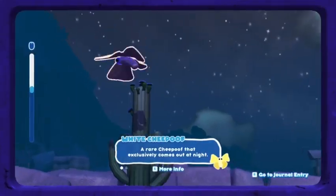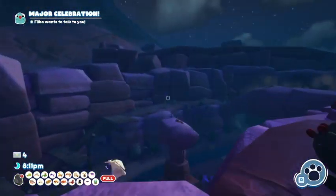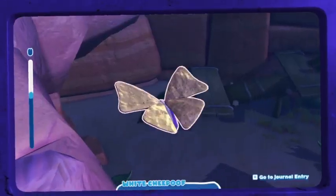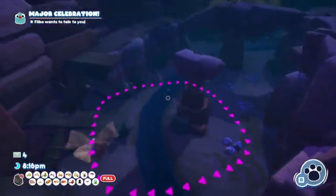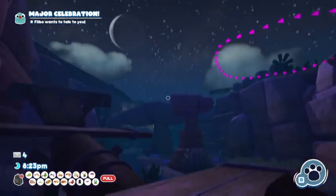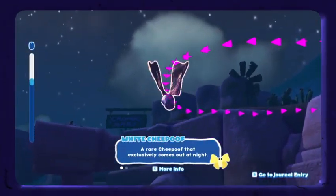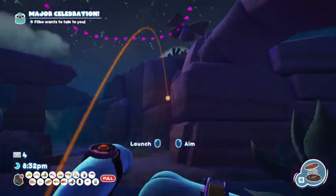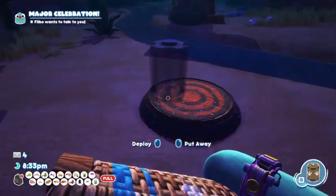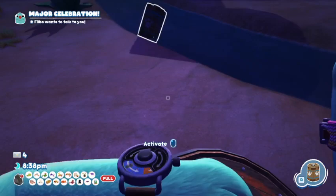The last one is the White Sheephoof, which is the exact same as the regular Sheephoof. In fact, they are in the exact same spots as well. Since it happens at 6pm, if you just watch at 6pm, all the Sheeproofs will turn into White Sheeproofs directly. It's the exact same catching method — it's just at night they turn white and are considered a different Bugsnax.